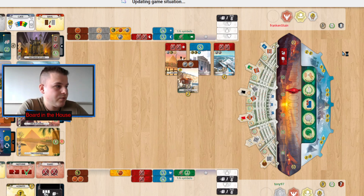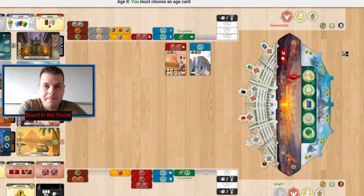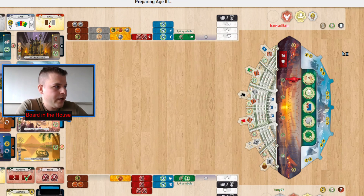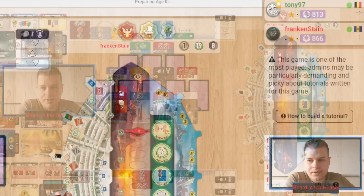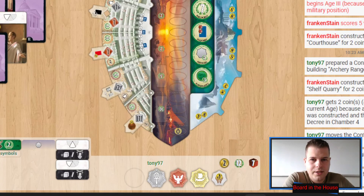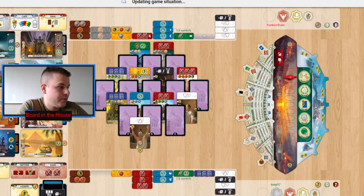Statue of Zeus built to take out stone — taking out stone is a key move going into age three, as stone is very important to win in military. But Tony is not biting that bait; they're going to say 'I'm fine not having the stone, I'm going to try to push you in military.' Frankenstein doubling down getting two stone — that's going to make it very difficult for Tony to win in points. Points right now are 13 to 12. Tony goes first in age three because Frankenstein is losing in military.